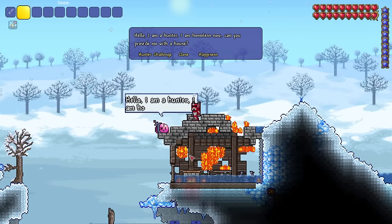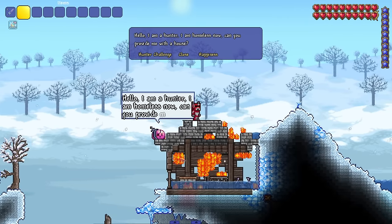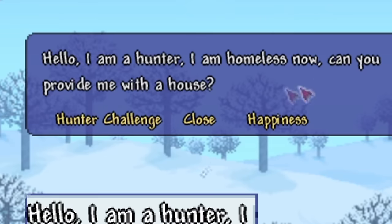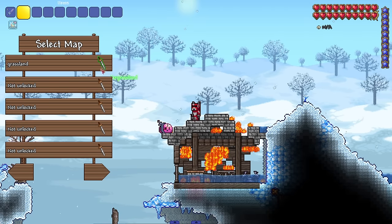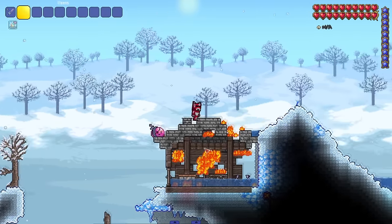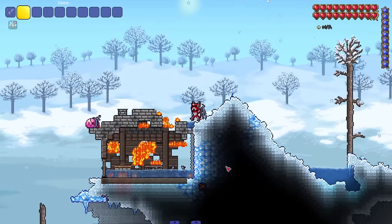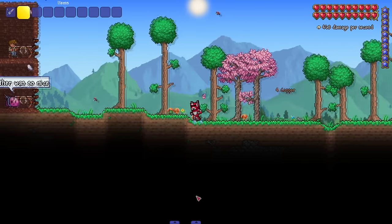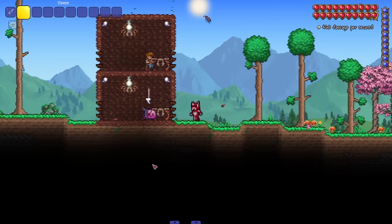Let's talk to my boy Reds. He says: 'I am a hunter, I am homeless now — can you provide me with a house?' I got you, my boy. You can challenge him — what does challenge mean? We already got some weird stuff. I just noticed our character walks really weird too. Let me make my boy a house.